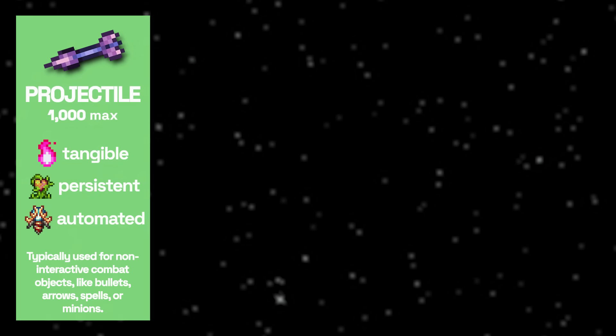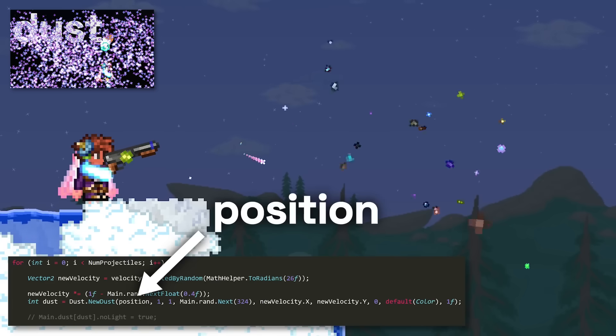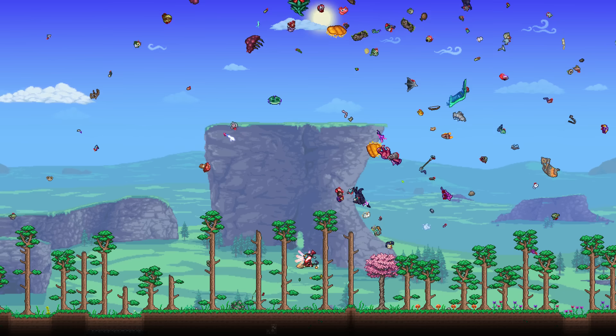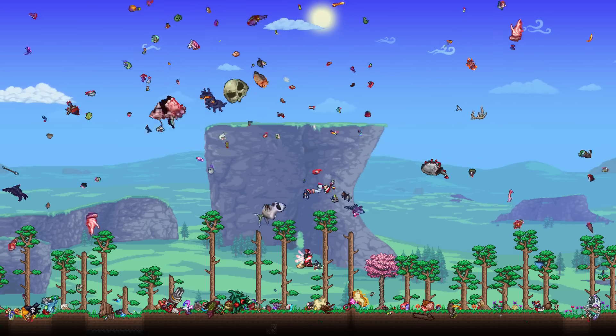What it is isn't familiar to most Terrarians. It certainly isn't a projectile like the arrows you shoot or the minions you summon, nor is it an NPC like that zombie or slime over there. So what is it? Well, if you've watched my previous Dust video, you'll probably know where I'm going. Gore is its own type of entity in Terraria, with unique behavior, limits, and toggles.